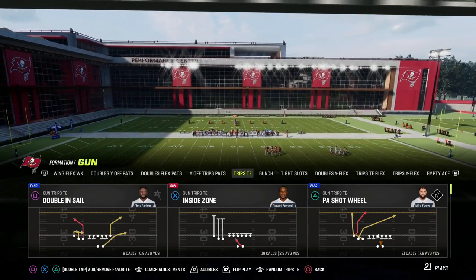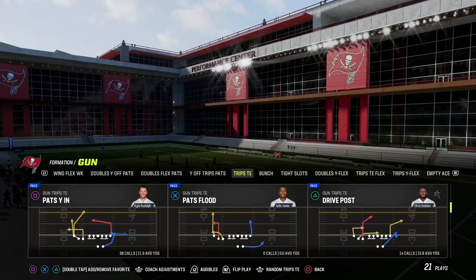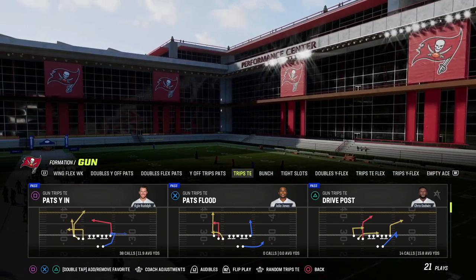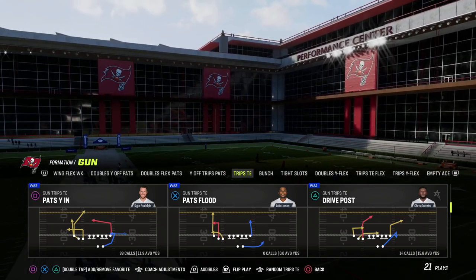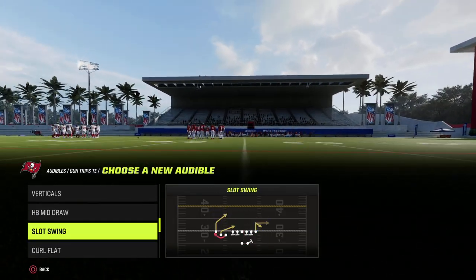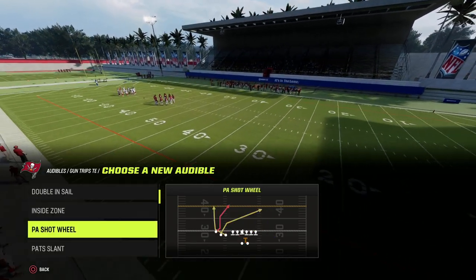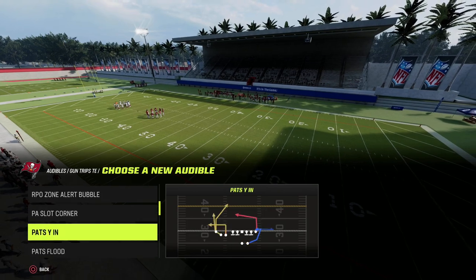The play we're going to be breaking down is the Pats YN play. This has been a really good play for years, but there's a specific route in this play that I want to highlight. We're going to show it against man coverage. If you guys want to get my full Trips Titan offensive e-book, we are updating that e-book probably later today.